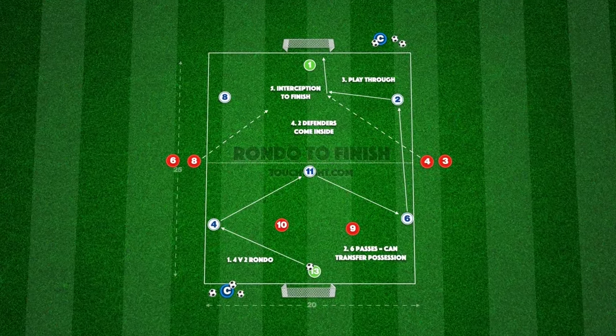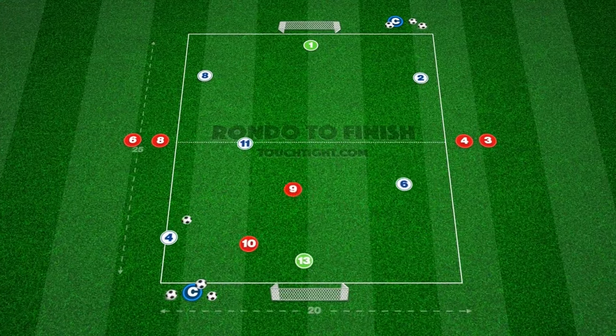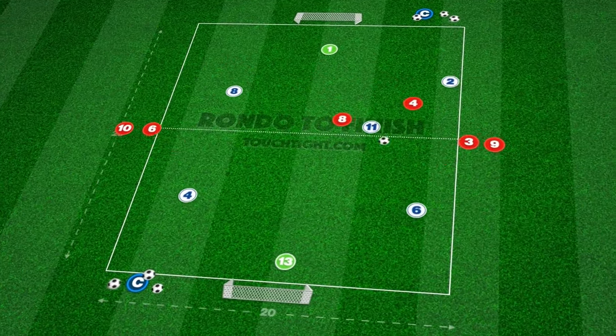This wave practice takes place in a 20x25 yard area and focuses on developing the diamond in possession. We begin with a 4v2 rondo in one half, with the objective being to make six passes before transferring possession to the opposite half.